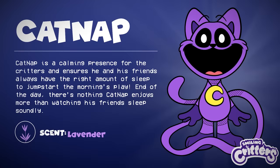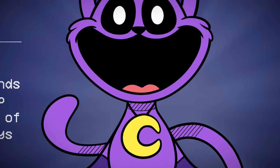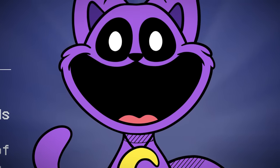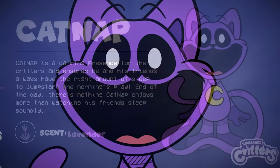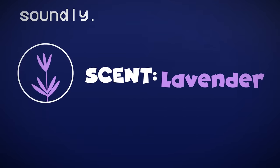And finally, we have Catnap. Catnap is a calming presence for the critters, and ensures he and his friends always have the right amount of sleep to jumpstart the morning's play. End of the day, there's nothing Catnap enjoys more than watching his friends sleep soundly. His scent is lavender.